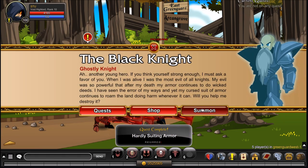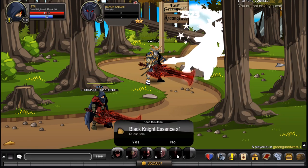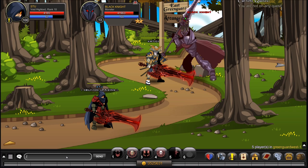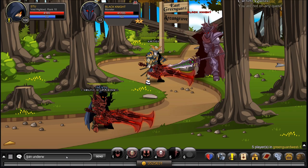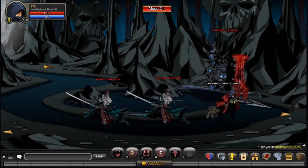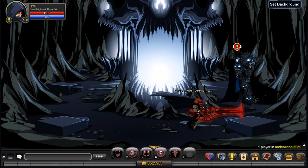After that, go to Summon — here you are at the Black Knight. Kill him and you will get your quest item. After that, we're going to head back to the Underworld and move on to our second quest.